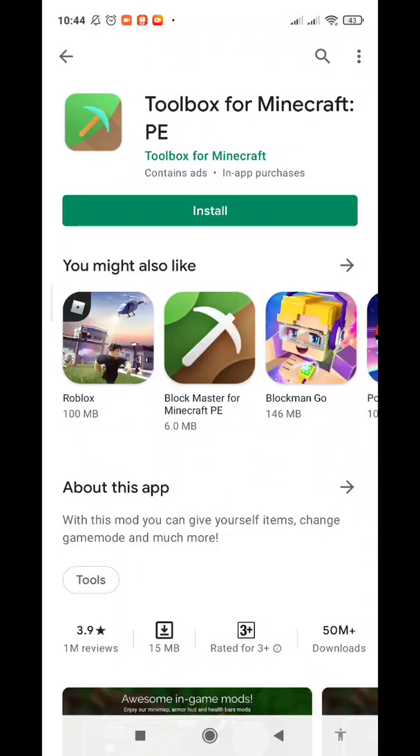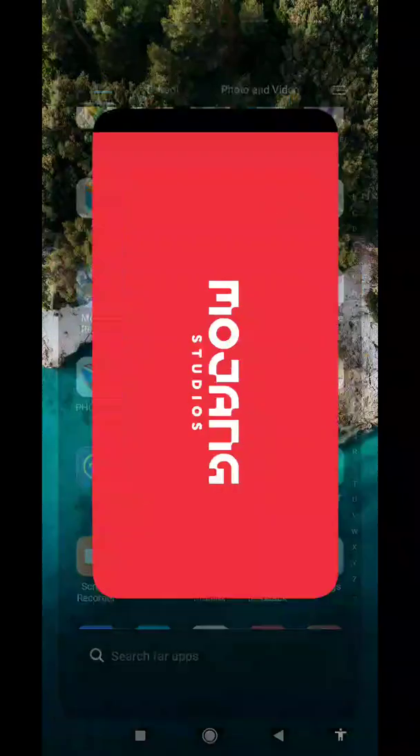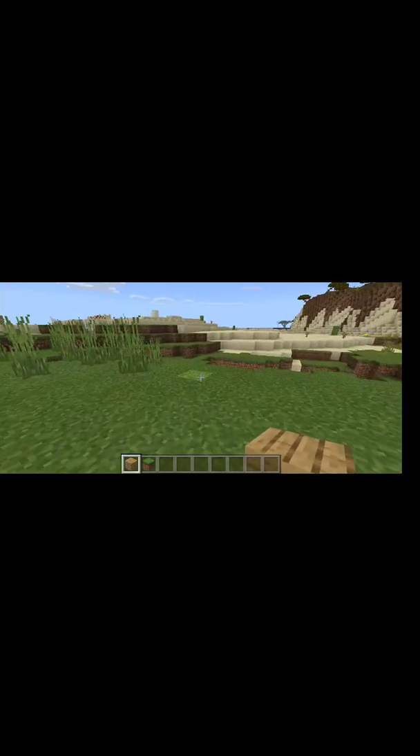Hello guys, so Minecraft has updated to 1.17. So long ago you needed a toolbox to use mouse and keyboard, and it didn't allow you to right click. But now after the 1.17 update, you can open Minecraft and as you can see I'm using my mouse and keyboard — it's working.